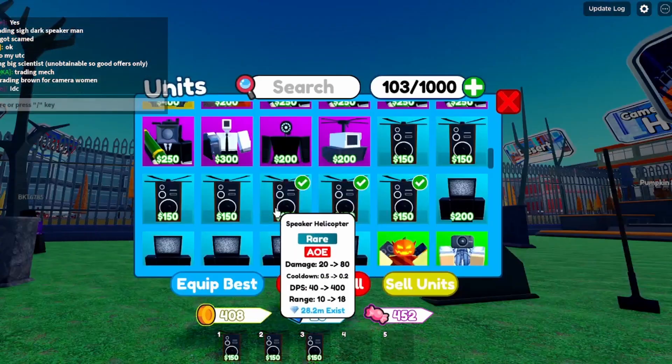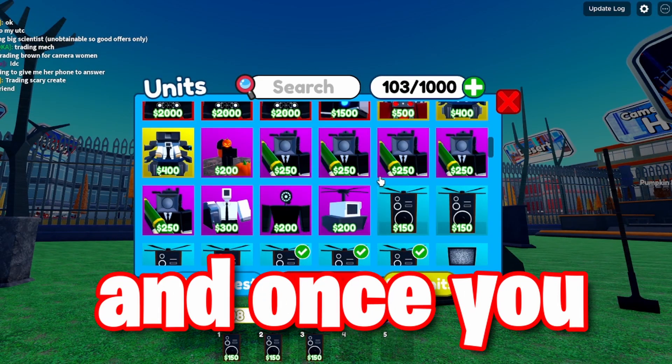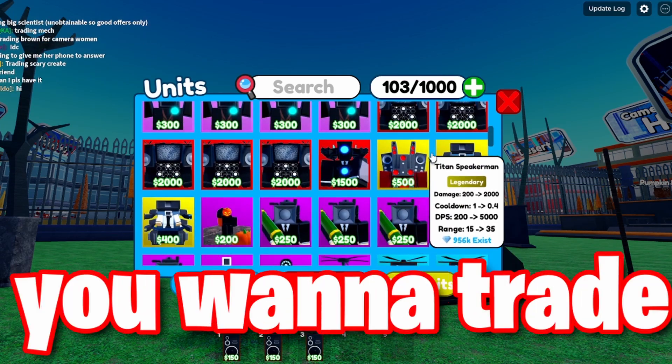In this strategy the goal is to trade your three rares, or sometimes even two rares, for an epic. Once you get the epic you want to trade it for four rares and continue. Once you have about five epics you want to trade them for a legendary.